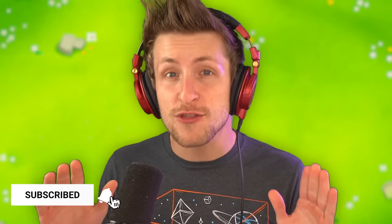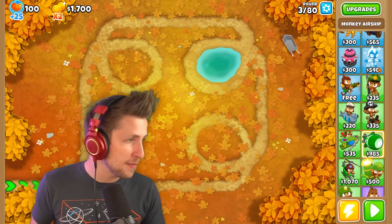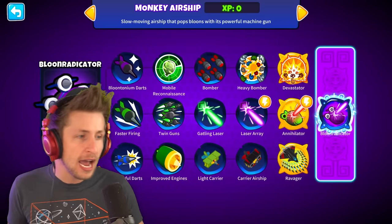Friends, I have big news in the world of the monkeys. Last night, a secret ninja snuck into the balloon's military base and they stole the blueprints to the MOABs. We now have our own MOAB blueprints and our monkey scientists have been working tirelessly throughout the night. And now finally, we have MOABs on our side. We have the new MOAB tower — it is a fully customized monkey airship with three different paths.